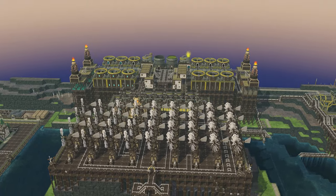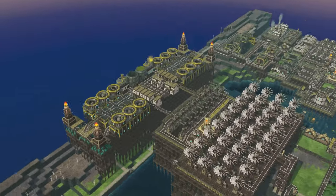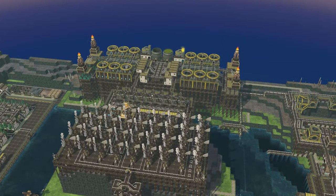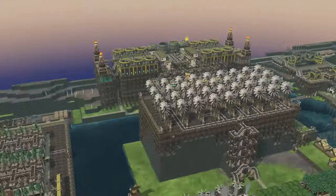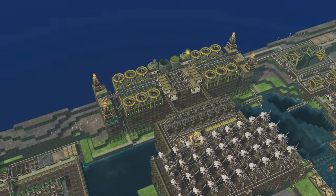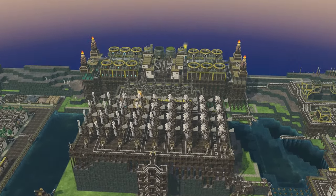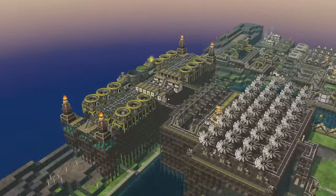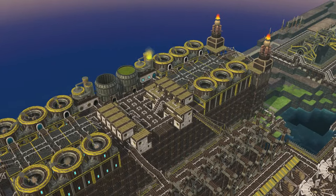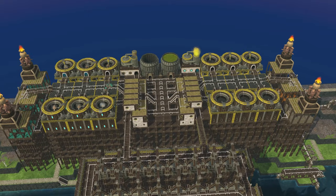Last but not least, we've got BotTropolis — our lovely robot area that makes all the bots we can ever need. Admittedly we could have had more power, and that would have made this place a lot more functional. We are producing a fair amount of robot parts, so if I could start up some of the assembly chain a bit more there would be a lot more robots. But alas, we don't have enough power to run this whole place. I really like this housing design — it looks neat, even though we don't use the houses.